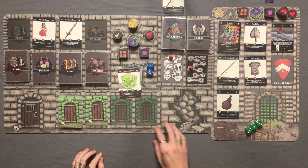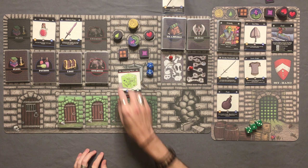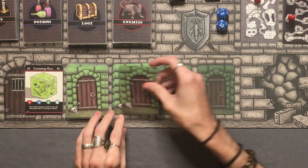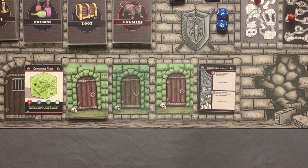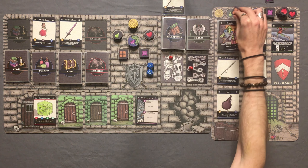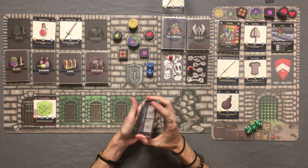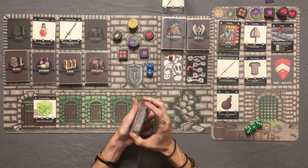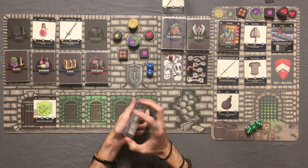Let me know in the comments — what would you guys have done? Would you have discarded the flask and hung on to the potion? I am interested to see what you guys would have done. We only have one room left in level 1 — into the mushroom grove. You have located a grove of young mushrooms. We gain one ration. We are stocked up on food right now — sitting pretty. And that's the end of level 1.